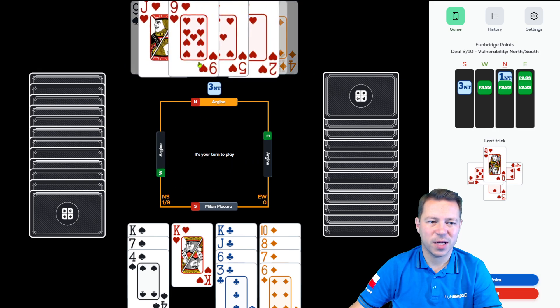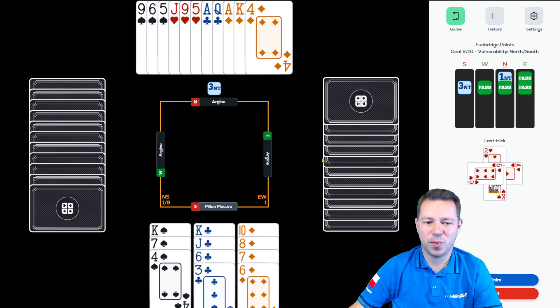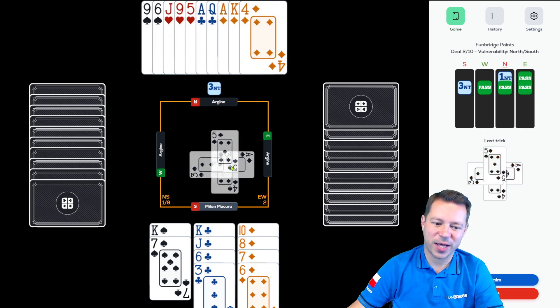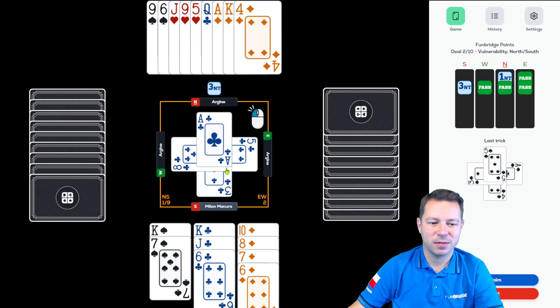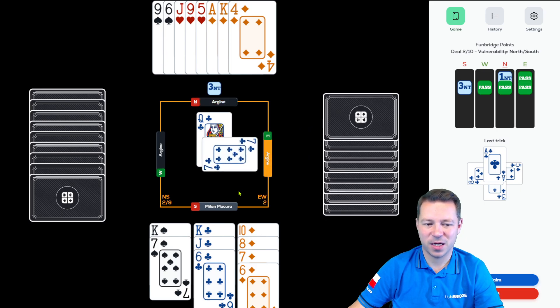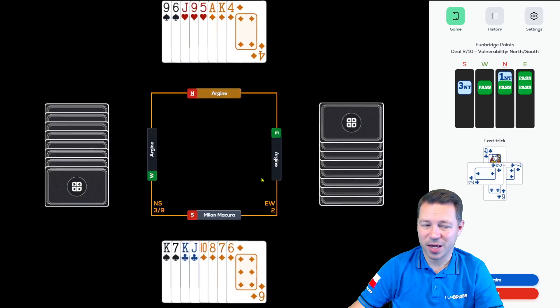All my hearts are good but I need to establish them. He switched to spades, but luckily to the best card we wanted to see, because right now we even have an entry. Cashing the aces and ace of spades and playing the spade will give us an entry to cash all the clubs. The spade loser and diamond loser I'll discard on clubs, and I have an entry — so thank you very much for those overtricks. Claiming 11 tricks.